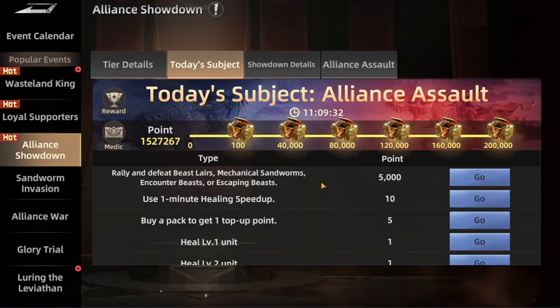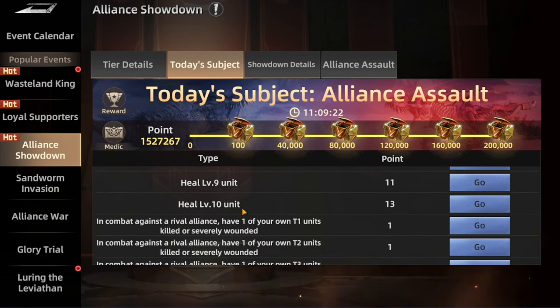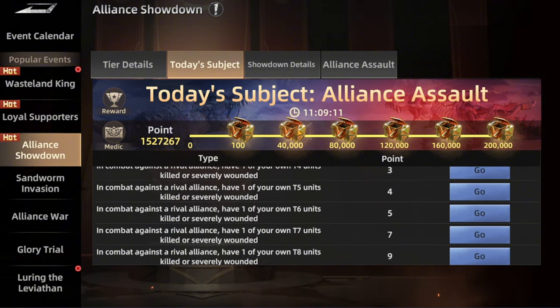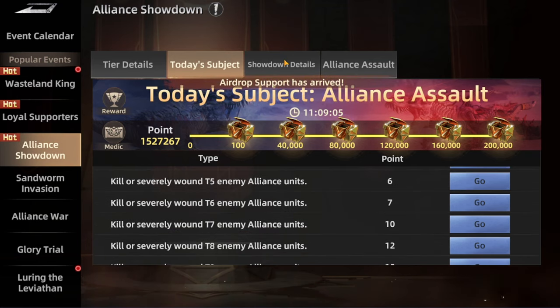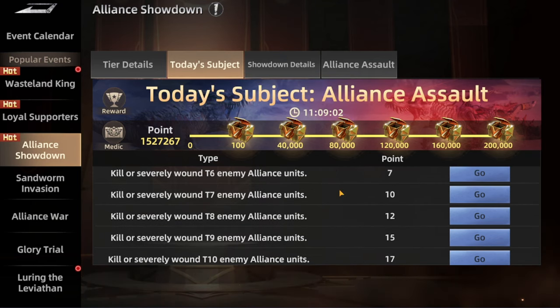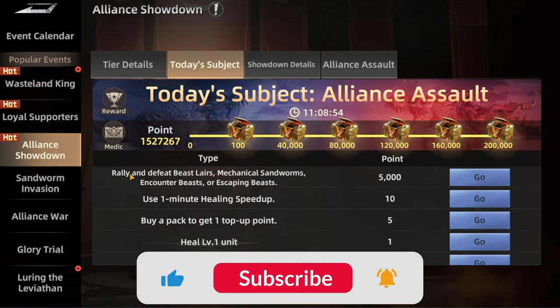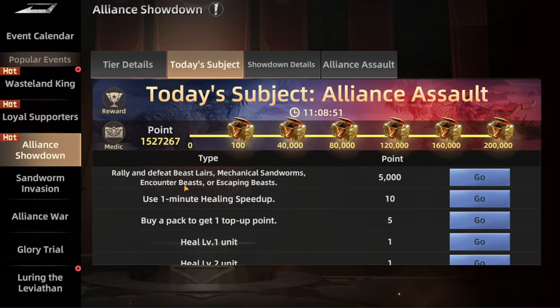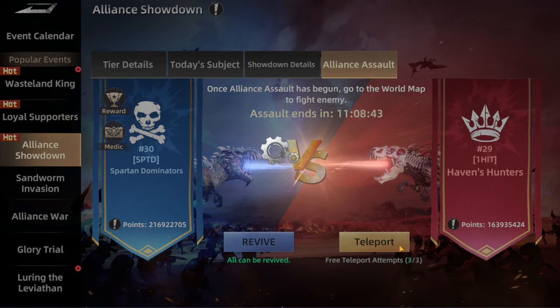For today's subject, it's about collecting points for the ranking. Basically it's all around killing in this one. We're having healing troops level one up to level ten, and in combat against the rival alliance, having one of your own troop units killed or several wounds — so everything around this one is a fight. It's another killing event. But if you're not into killing or not ready for this one, you can just use the shield and collect points by rally, defeating peace layer, mechanical sand swarm, encounter peace, and such.